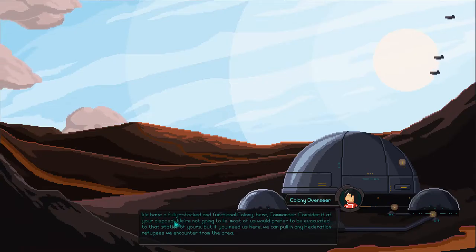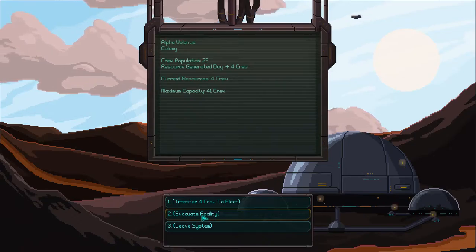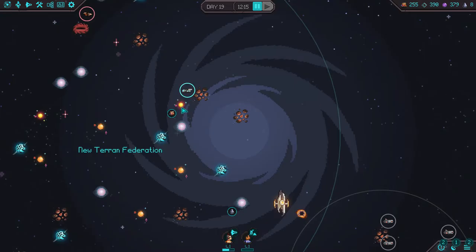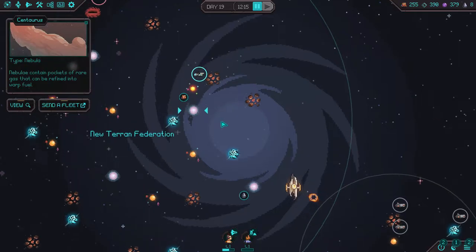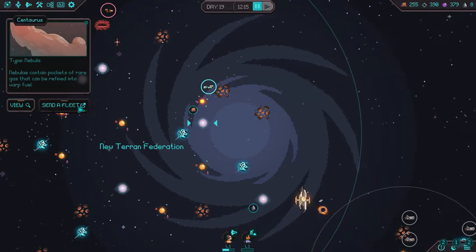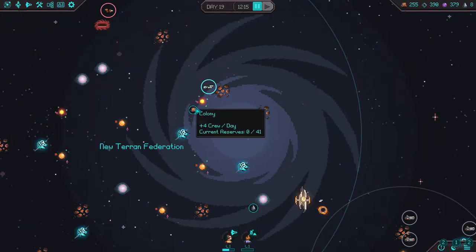Fleet Mountain, contact with the Caliphant. I'm not going to lie to you, Commander — the colony was just about on the brink of collapse, but now you're in charge you should be able to shore up support and get the colony back into a reasonable state. We're fully stocked and functional here, Commander — consider it at your disposal. Most of us are going to be evacuated to the station, but if you need us here, we can pull any ferries from the area. You can evacuate crew, but I don't recommend it because you will continue to get crew resources every day — they'll accrue and you have to go in and collect them.